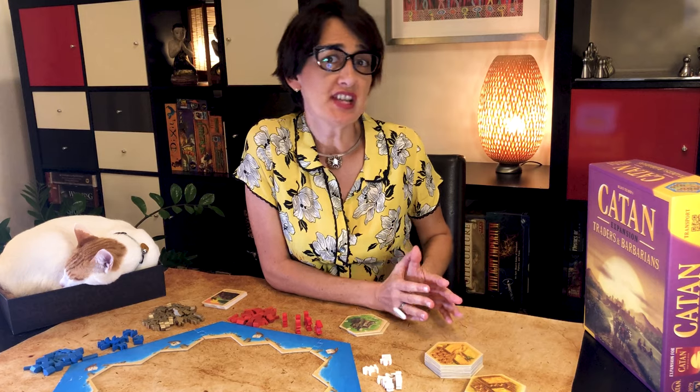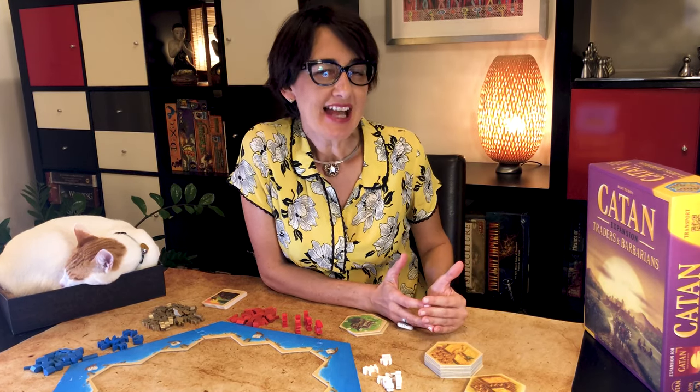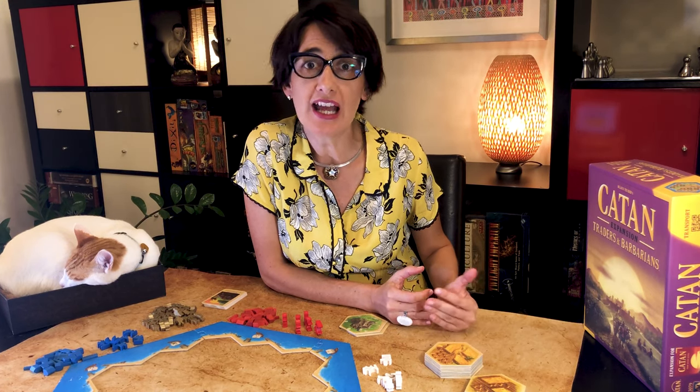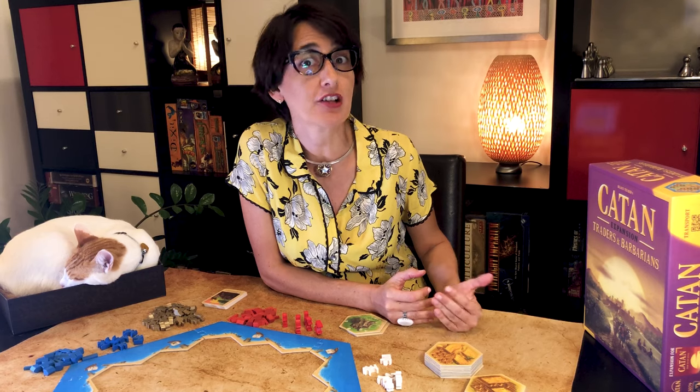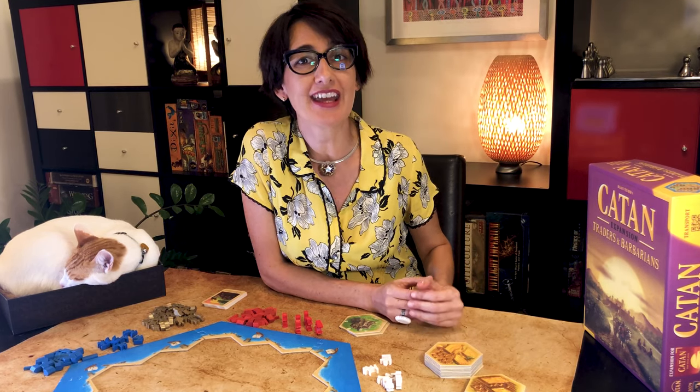Barbarian Attacks is the fourth scenario of Traders and Barbarians. Here, the Catanians have become quite wealthy and have attracted the attention of vile barbarians looking for booty and to land on Catan's fertile coastlines. So brave knights decide to unite together against the invaders.